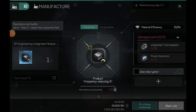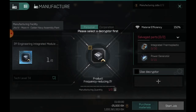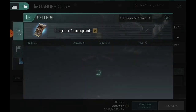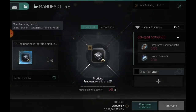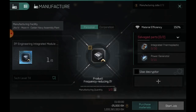In the manufacturing menu, making this module doesn't cost that much — 25k ISK and one hour. This is just the regular 60% 2P module. It takes integrated thermoplastic and power generators. You can now use decryptors to reduce the build time, which is cool. They don't sell for too much on the market. The integrated thermoplastics are pretty expensive, as are power generators, though they're dropping quite a bit. So making this module isn't that expensive — you just need to find a blueprint from a data site.